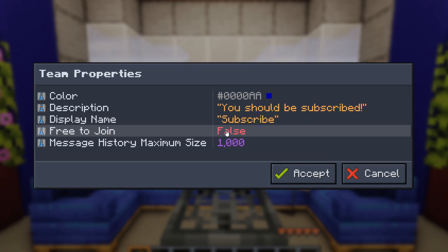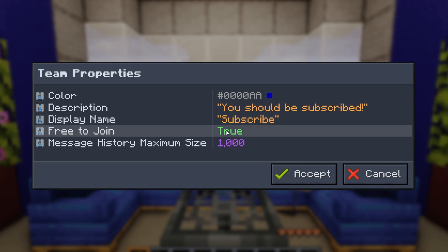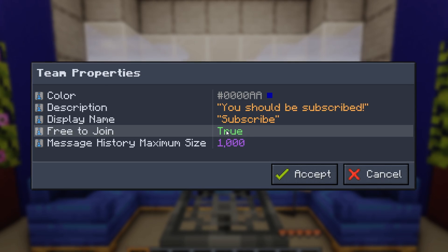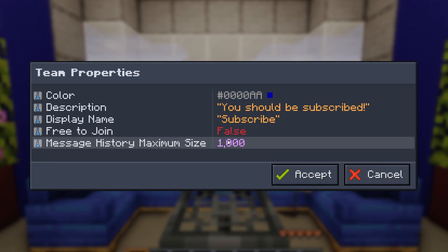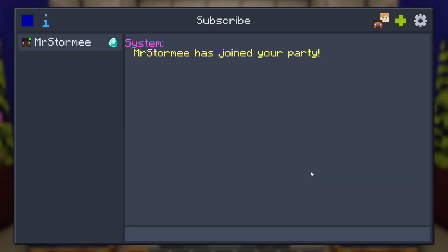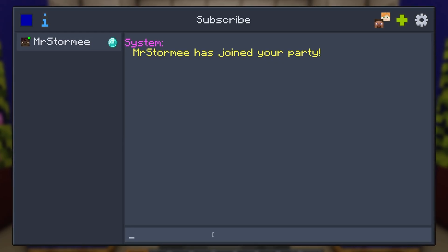If 'Free to Join' is set to true, anyone on a multiplayer server can join the party without an invite. 'Message History Maximum Size' controls the chat function. At the bottom of the My Team screen there's a chat box where you can message your party specifically.